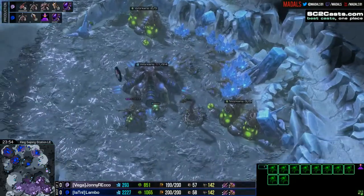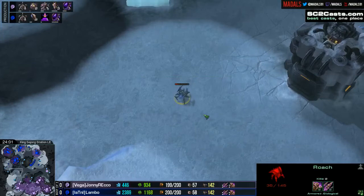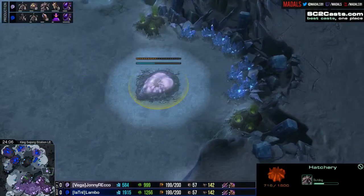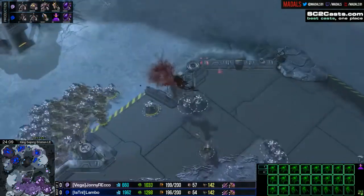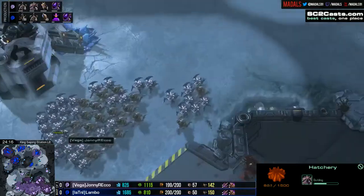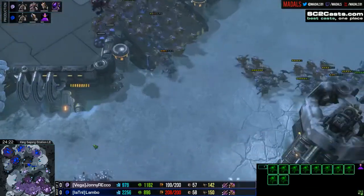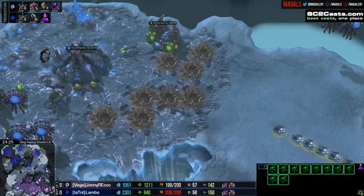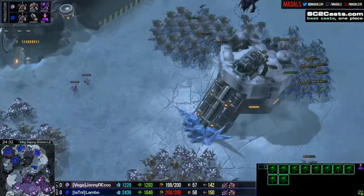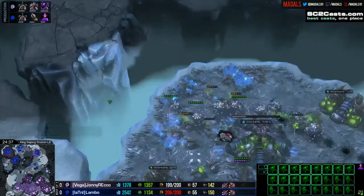Don't want to take any big risks - they want to try and get some drone kills. Lambo up by one worker at the moment, that is how insanely close this is. And for the first time this game, Rico is the one attempting to take a base lead with the fifth now in production. This head-up trade will favour Lambo because the burrowed roaches is actually a good number of units there. So Rico doesn't want to trade as of yet. A lot of spines get cancelled in order to go to 208 of 200, but this could catch Lambo off guard.